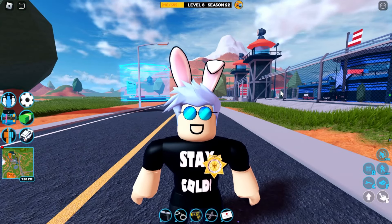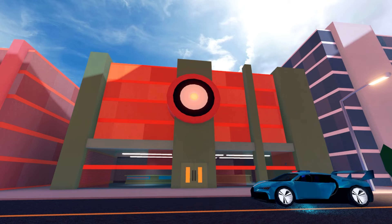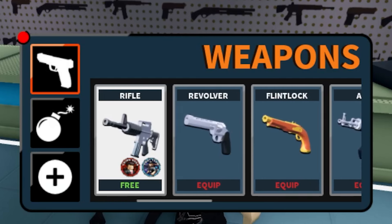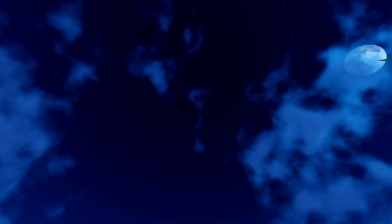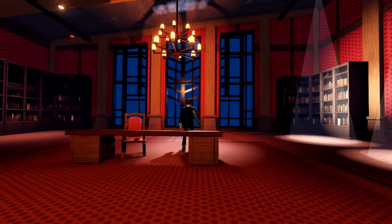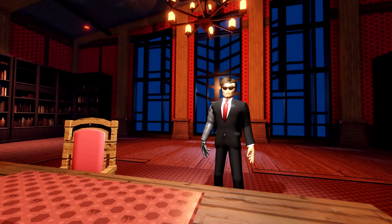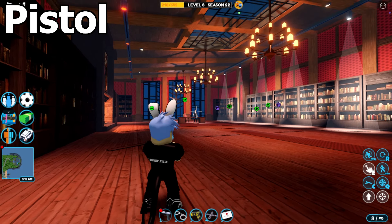Hello everyone, welcome back to a brand new Roblox Jailbreak video. Today we're doing something crazy that nobody has asked for. In this video we're gonna be trying to find out which is the best gun out of every gun in the gun store to defeat the CEO faster, and which gun does the most damage and is the quickest. So without any further ado, let's begin.